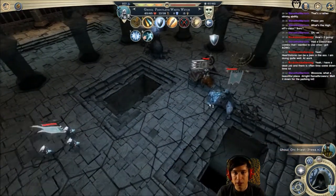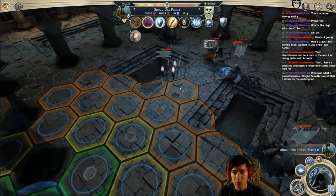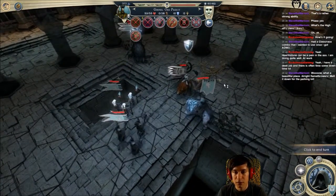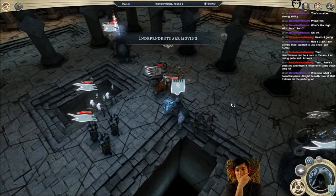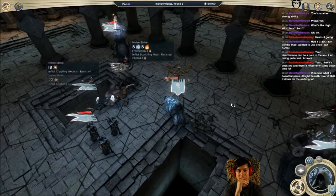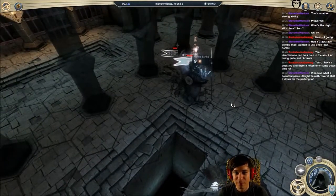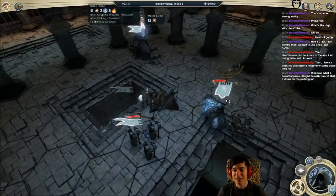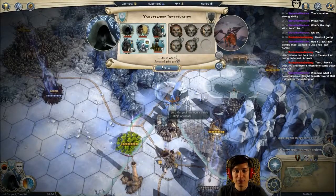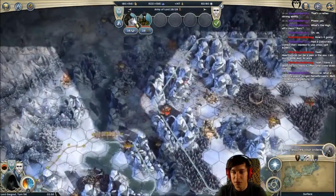Alright, let's go here and attack. Orc priests - good morale, critical hit, awesome. Ouch, ouch - that was close, that was close, that was close. Holy crap! We get an orc priest and a halfling eagle rider. Alright, I'll take that - those are two good units here.